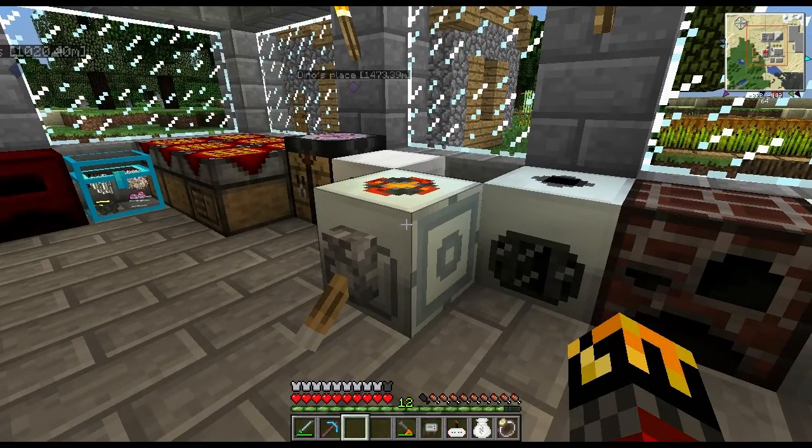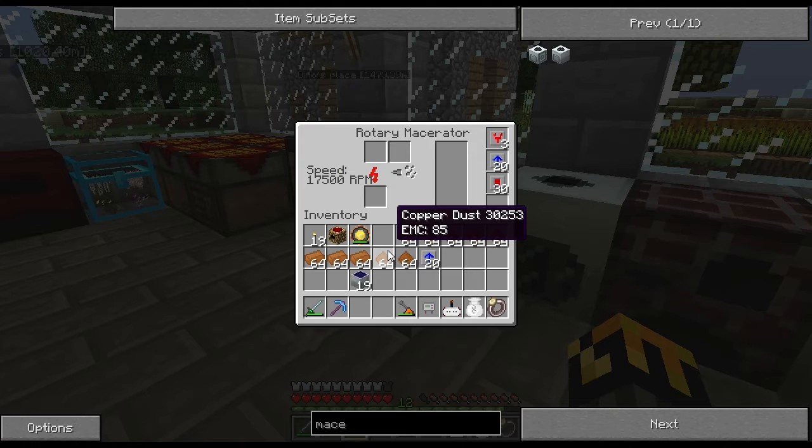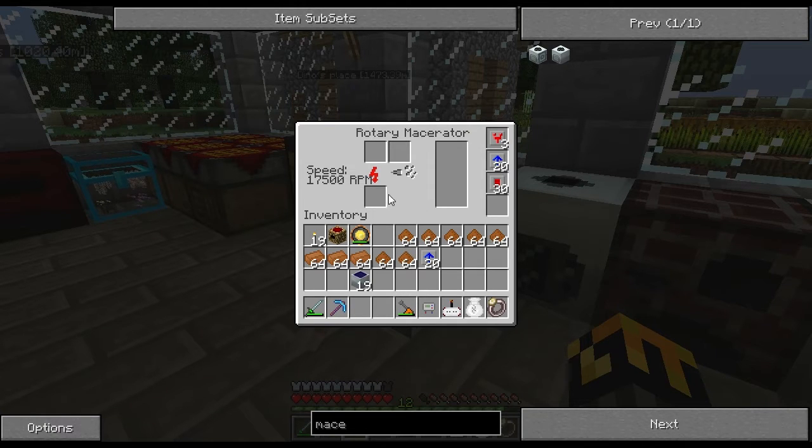Let us compare. I have my stopwatch here and I'm going to do one stack of copper in the rotary macerator and time it, then do one stack of copper in the regular macerator and time it, and we'll see which one is faster.